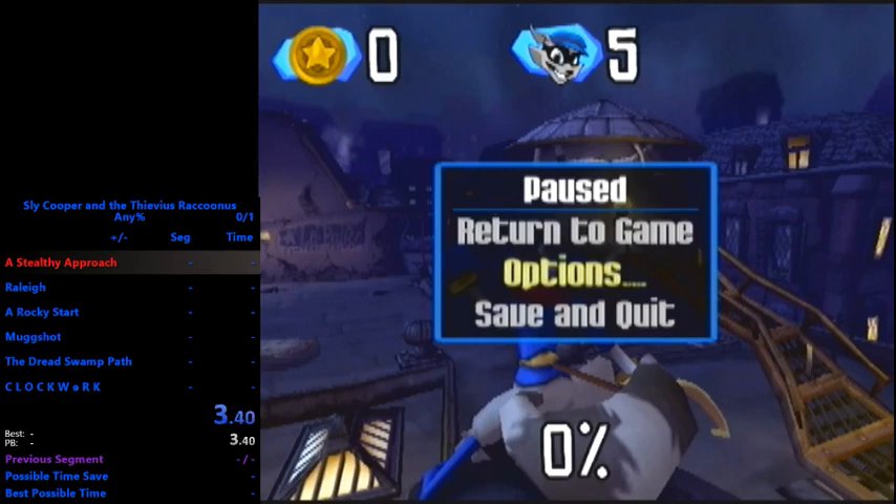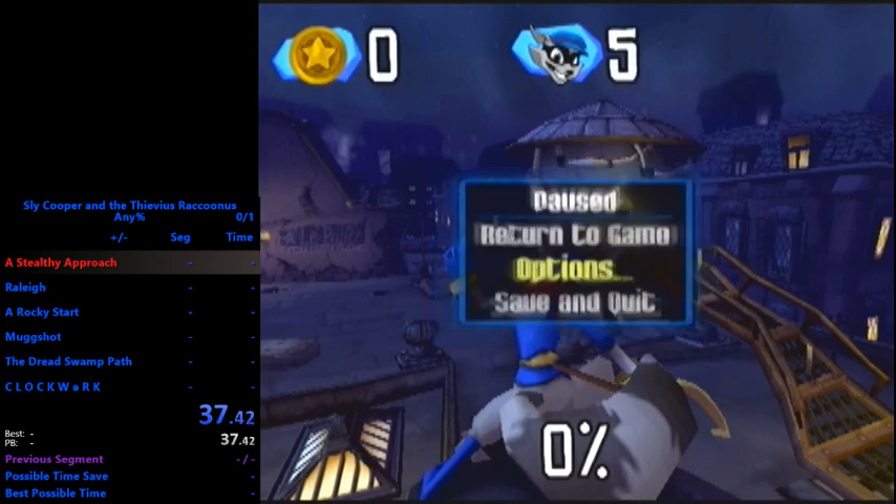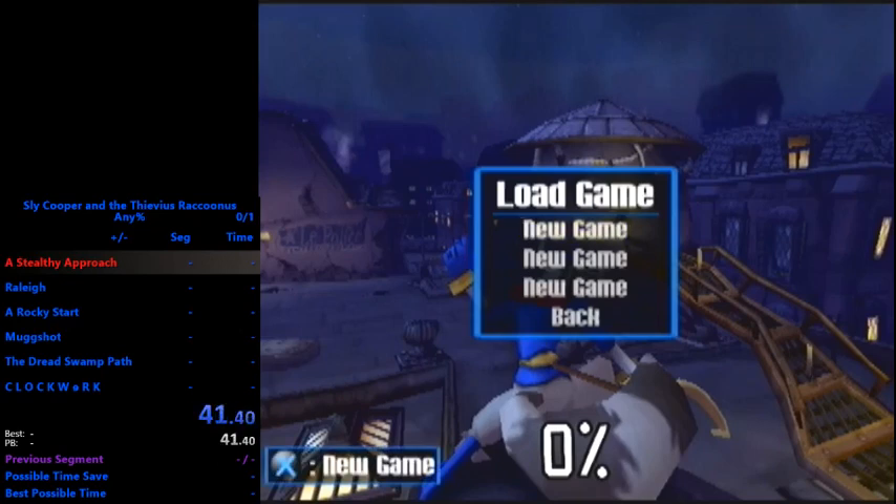The reason you do this is there's a cutscene that plays - Sly is pulling out his binoculars. Any time a binoculars cutscene is triggered, all that matters for it being counted as watched is that the binoculars are opened. So if you trigger the cutscene and load the game, it will skip the cutscene. If you die or take damage during this animation, it will also skip the cutscene. We go to options, load game, and load the same file - you must load the file you're currently on.